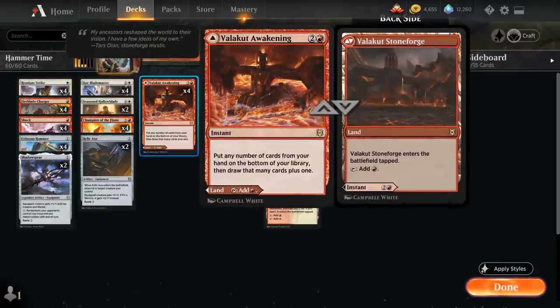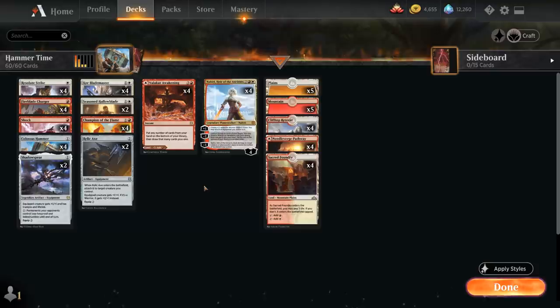To add consistency, we also have the full playset of Valakut Awakening, which lets us put any number of cards from our hand on the bottom of our library and then draw that many cards plus 1. That gives us an additional way of digging for Colossus Hammer besides Nahiri.